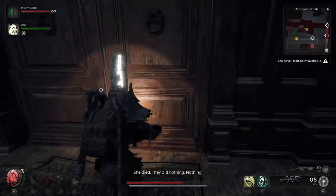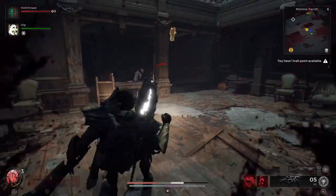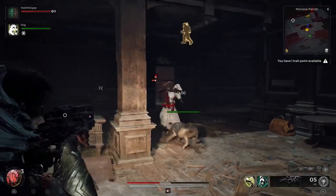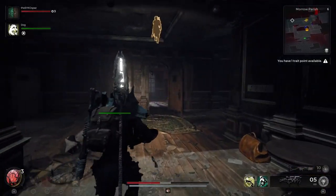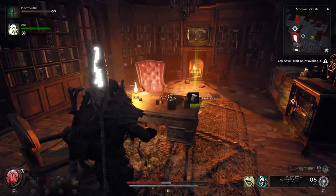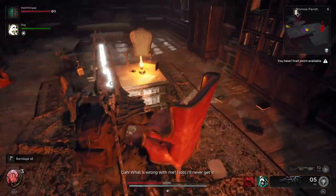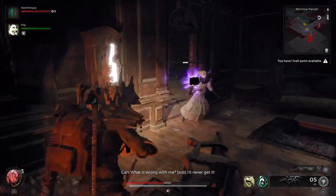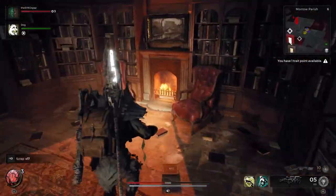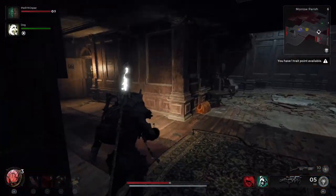If we head down the central staircase here — we can't open this door yet but we will open it soon as a nice shortcut — we're going to head just behind this front desk into the room just behind it. You'll see the safe here on the right. We're going to grab this bandage, which does help with controlling any kind of bleed effects on you. The safe is right here in the office, you can see it right there on screen.